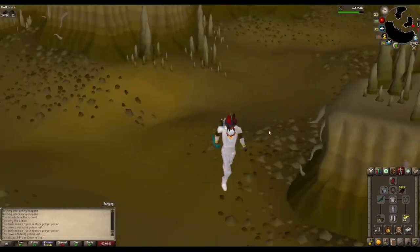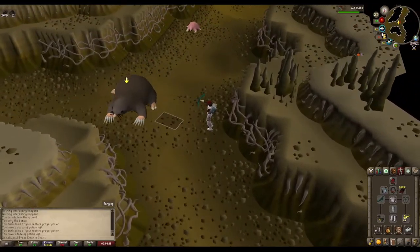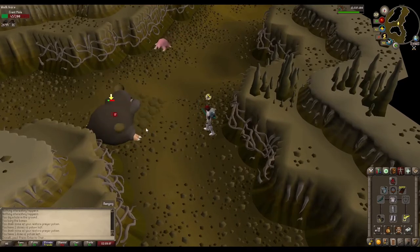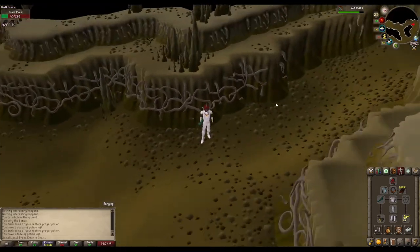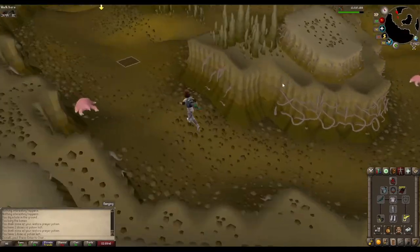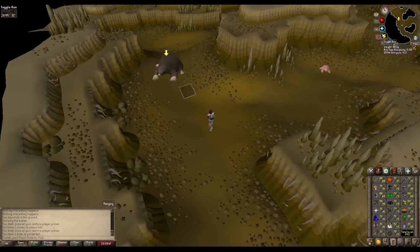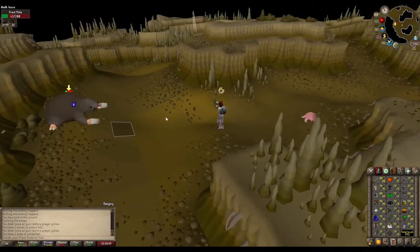If you don't want to do this on task, full void range with the magic shortbow is really good. Void melee with stab items as well — very, very effective if you're not 92 plus health. If you have more than 92 HP, you can use full Dharok's and just smash this thing to pieces.